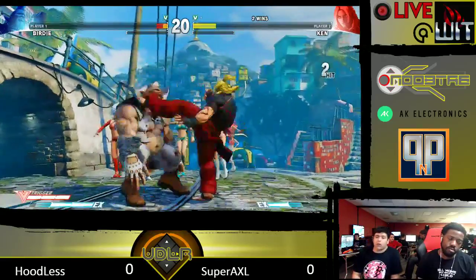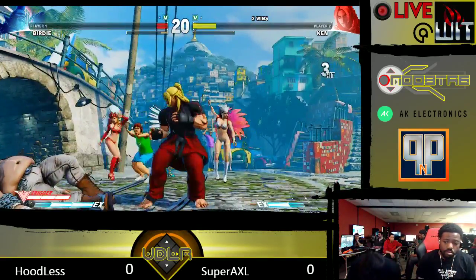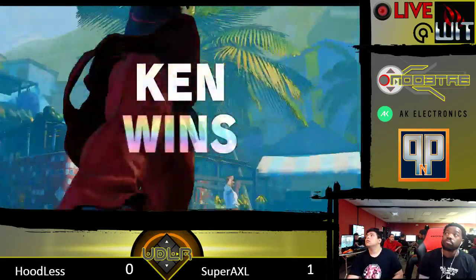We gotta look for the can. Good run up into throw — Birdie closes it out in the same way he closed out the round he won. Run up into throw two times. Super Axel takes the first game.